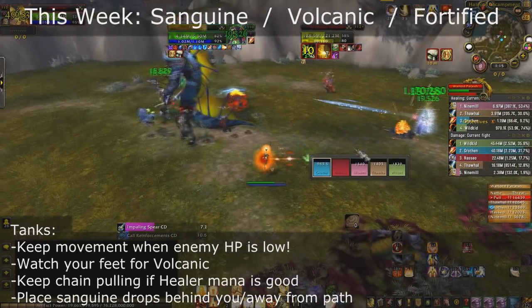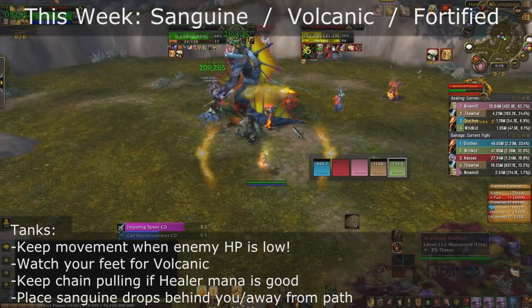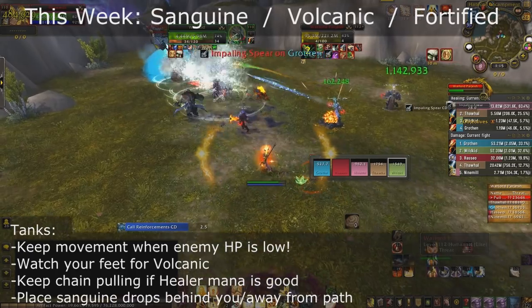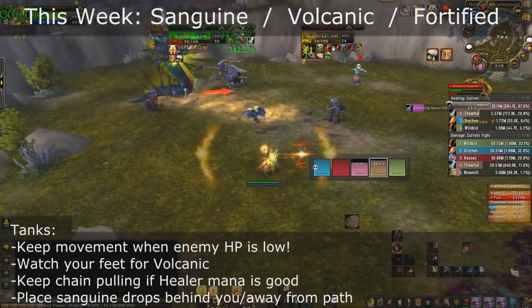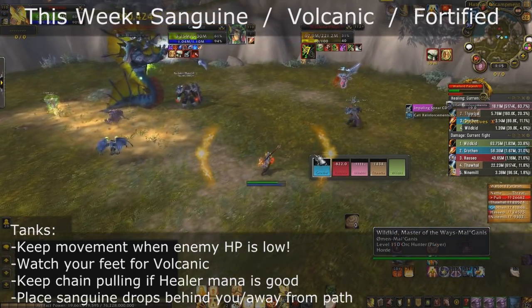This week is a very good week to start chain pulling, as long as your healer's mana is good, you can keep up a very good pace. The last and most important thing is to make sure you place Sanguine away from the main path. Sanguine has been buffed so the damage on it is high, but it can be completely avoided if you place your Sanguine out of the way or in a corner.